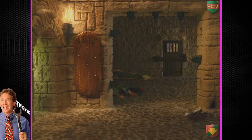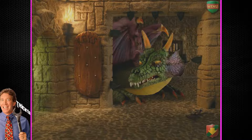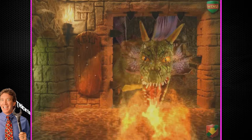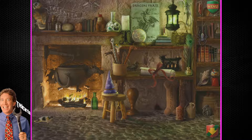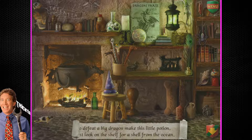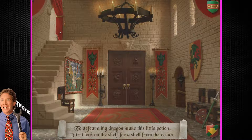Look, there's a dragon right there. I'm not going in there. Watch out! You've got to defeat this dragon! This dragon just burned me to death! Use the scroll in the wizard's room to make a magic potion! Well, you seem to have everything figured out, huh? Goddamn. To defeat a big dragon, make this little potion! First look on the shelf for a shelf from the ocean. You're going to pay my hospital bills? That's my main concern right now — I just got third-degree burns from a dragon!